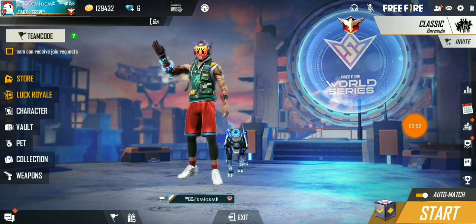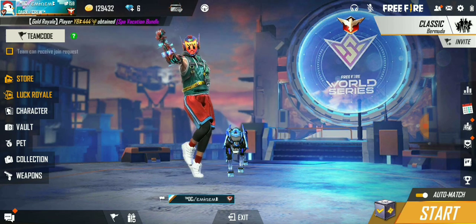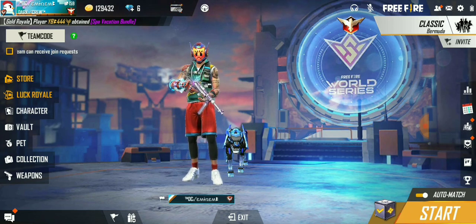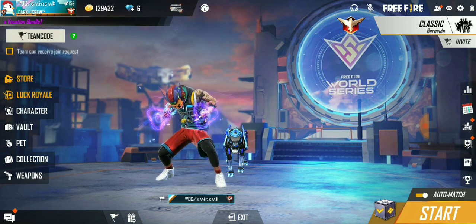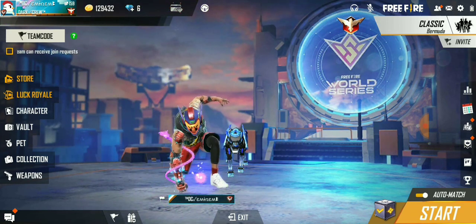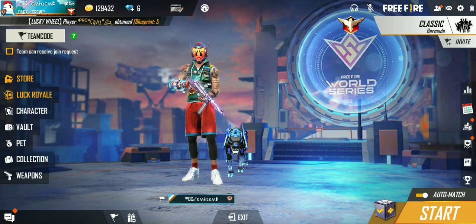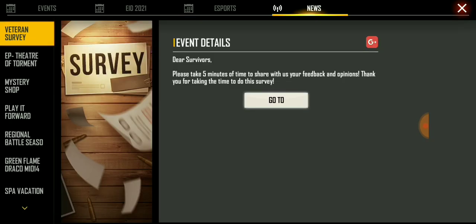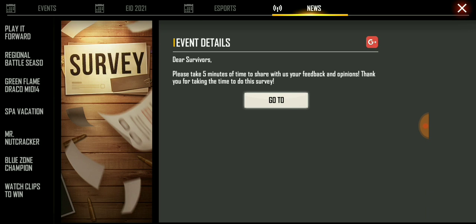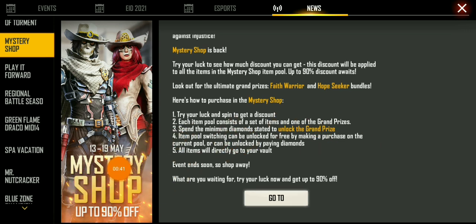Hello and welcome back everyone, welcome to my YouTube channel Creative Reason. I'm your host Reason. Today I'm back with another video regarding Free Fire. Today is the 13th of May and we have received our Mystery Shop — it's not free but it takes some diamonds. We can get a high amount of discount in the Mystery Shop. Without further delay, let's head to the Mystery Shop and I'll show you how you can get it completely for free.